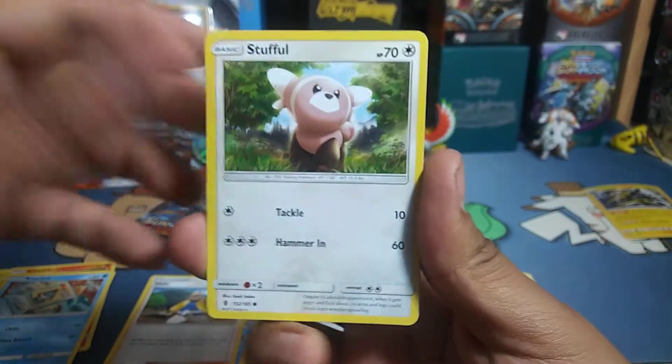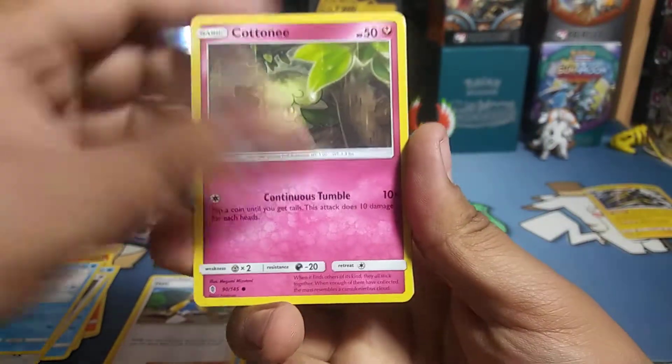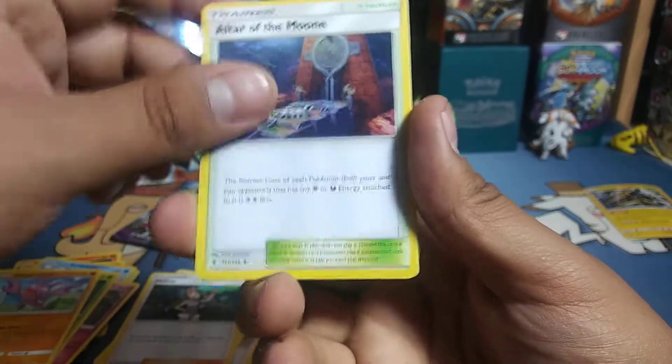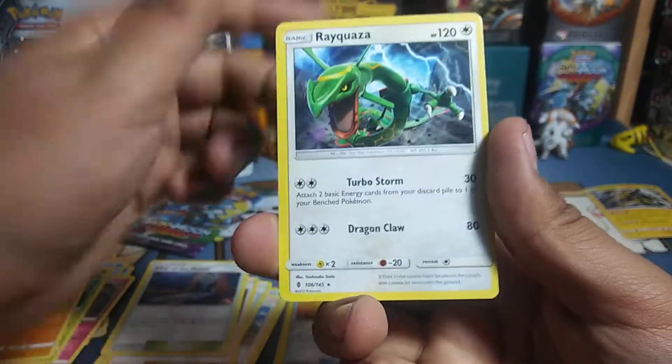Water Energy in there. Starting off with a Stufful, Alolan Sandshrew, Cottonee, Bellsprout, Gligar, All Turn the Sun Mallow, All Turn on the Moon, Multi Switch, and a Rayquaza.